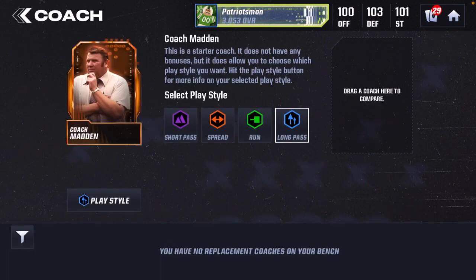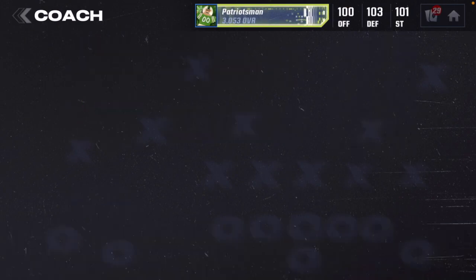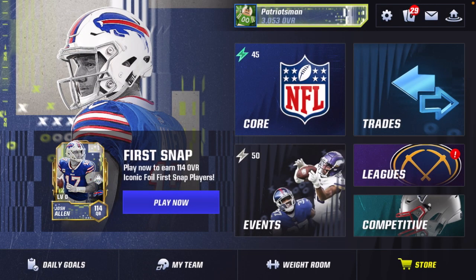John Madden is the coach you get when you log into the game — this is a starter coach. He does not have any bonuses, but he does allow you to choose which play style you want. Hit the play style button for more info on your selected play style, click on your play style, and see the plays that are included with each one.